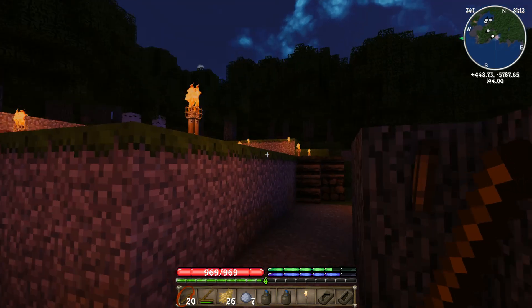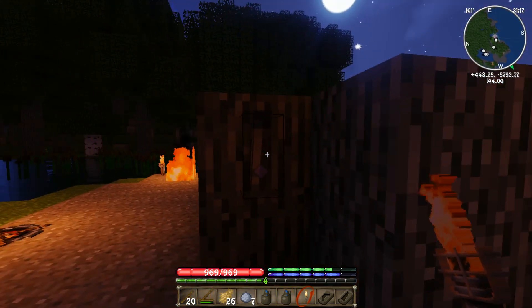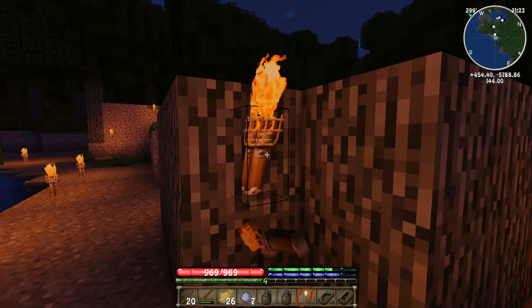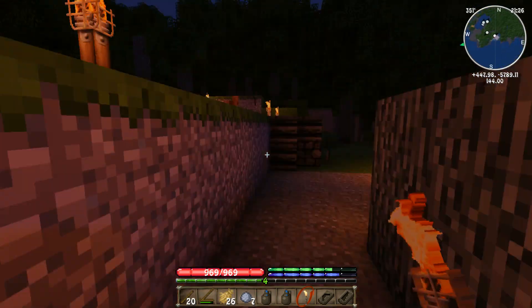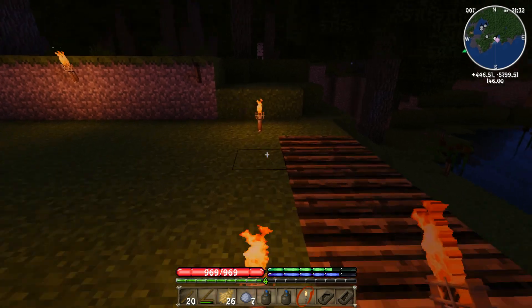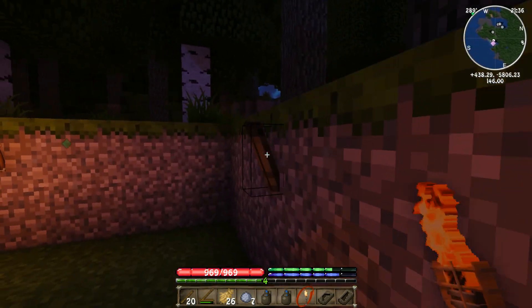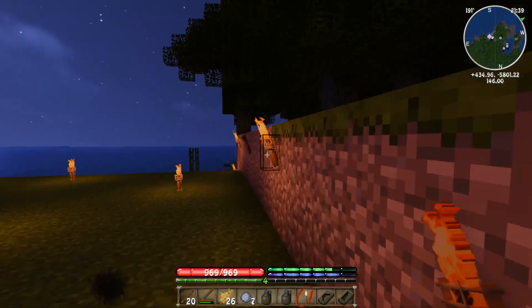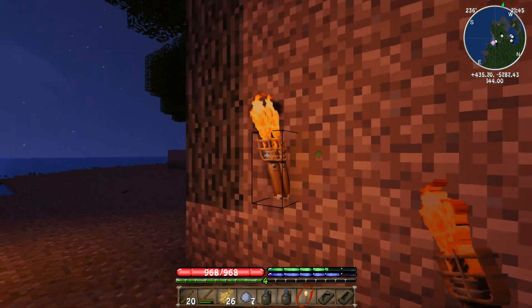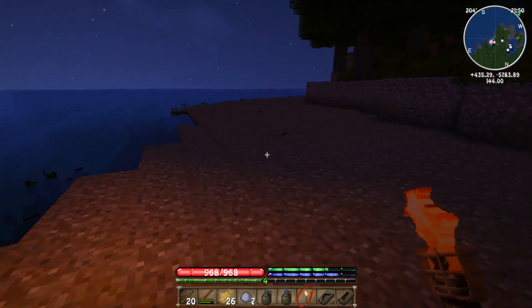Let's make a torch off of this other torch and light up our torches. Whenever your torches burn out you just need to right-click on them with another torch and it will relight them for another 48 hours — it'll basically do the recharge. These ones up here have actually been burning pretty good. Just going to go around our perimeter and light up the torches. All right, that's nice and set.